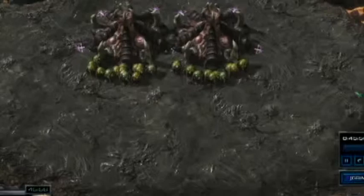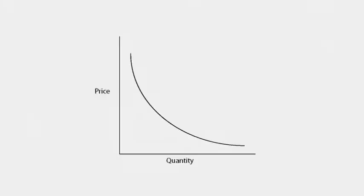Here we have a demonstration of the demand for an army and the relationship between price and quantity. Assuming the demand for an army to kill everything is constant, we can use the downward sloping demand curve to explain these numbers. Zerglings are small, cheap creatures that are often made in large numbers — they belong where price is significantly low but quantity is very high.